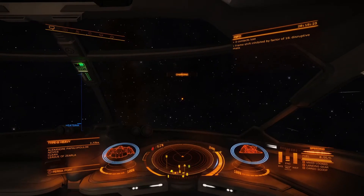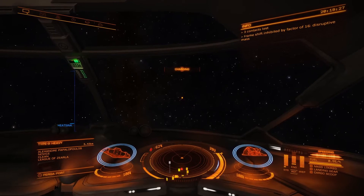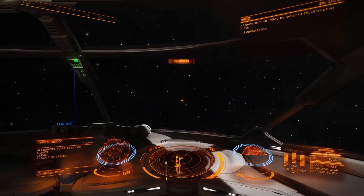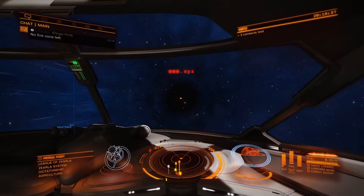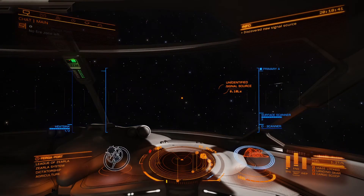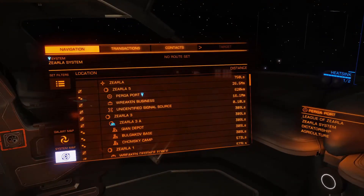I'm not sure why I got a disruptive mass. All right, we're going to go ahead and jump right in. Like I said in the last episode, there are two planets here in the system that are interesting and probably worth a look if you have a scanner. So we're going to go ahead and go into the system map.